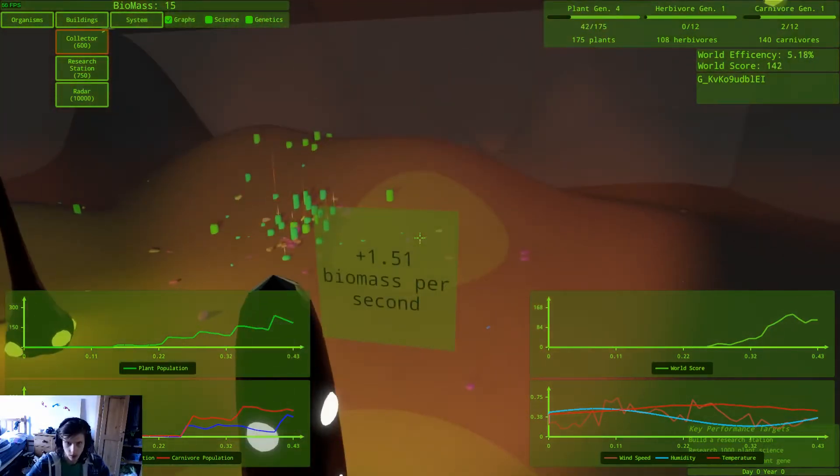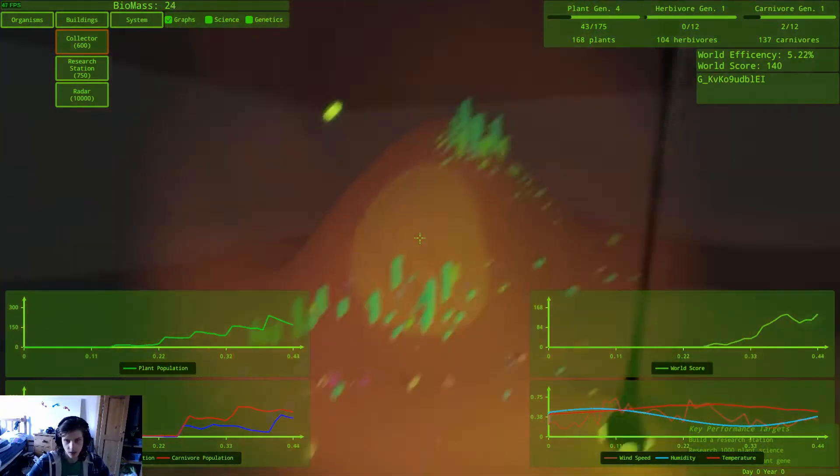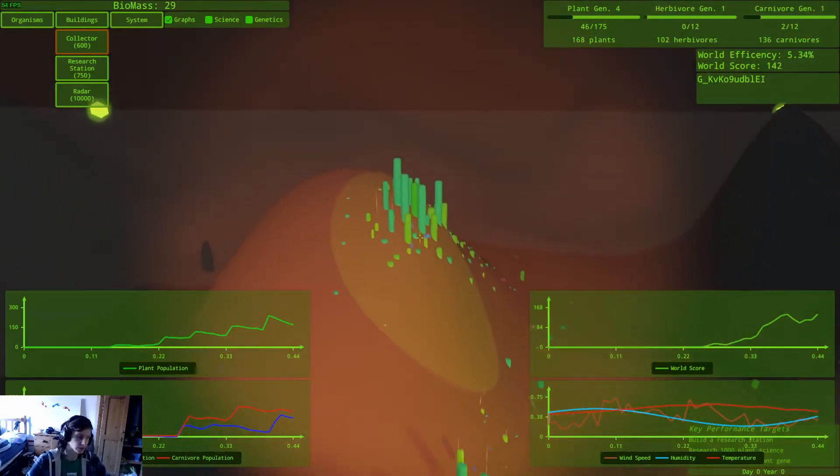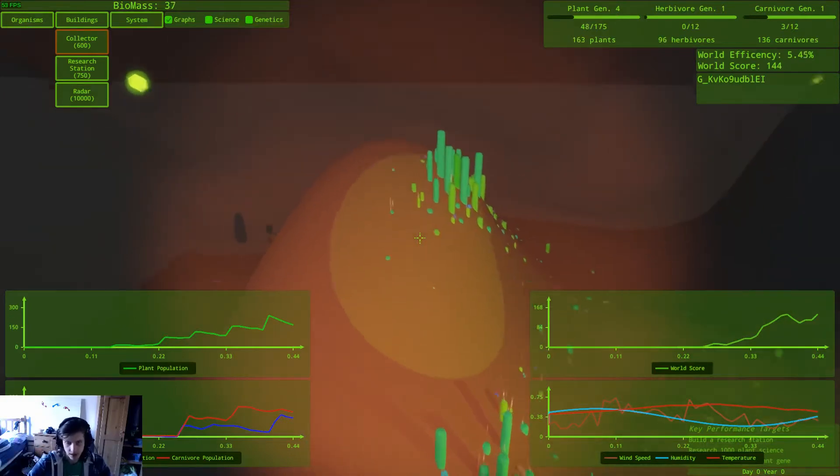Let's have a look — 1.05 biomass, and it's going up as well. That's good. So we're getting some good biomass now. That's how you do it — you build a collector, then you get biomass. Makes sense now.